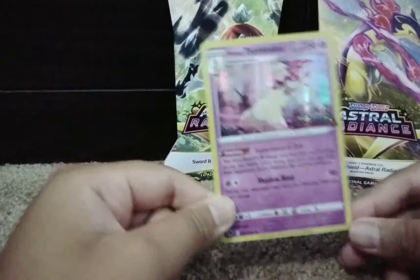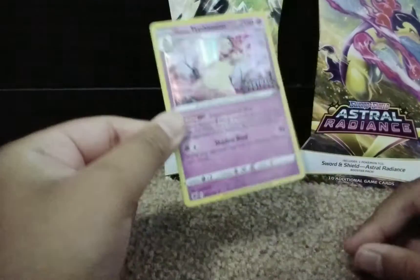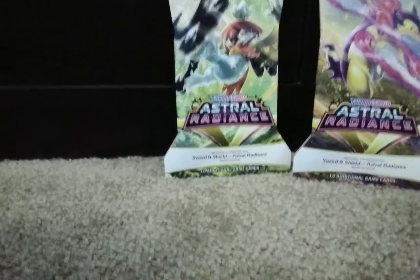Just like and subscribe. First we have a HoloLead promo card of Hisuian Samurott — pretty cool, very good ability, and Shadow Mine is pretty dope too. Put that on the side.